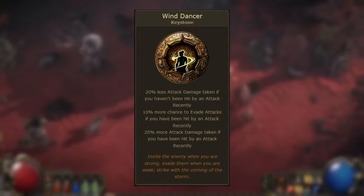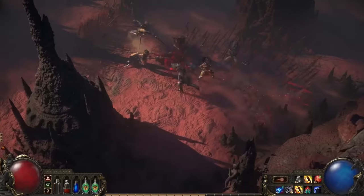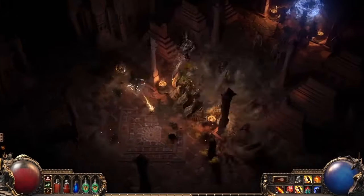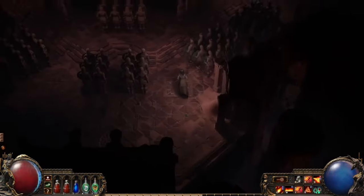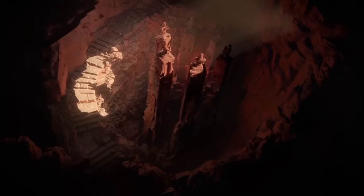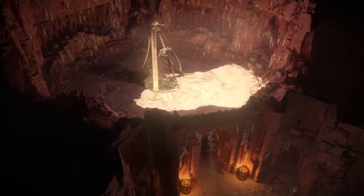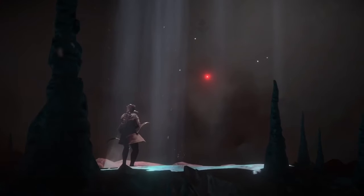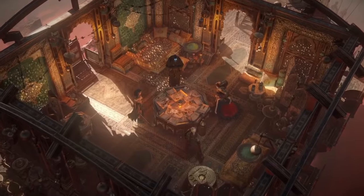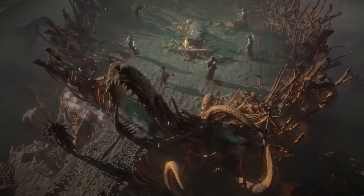So when should you use Wind Dancer? There are two main uses. The first is bossing, where you use the keystone purely for the less attack damage taken modifier — you may not have much evasion rating at all, but you're actively avoiding the boss's normal attacks to use the damage reduction to potentially tank a large hit like the Shaper Slam. The second, more common use case is on a character with high chance to evade attacks. The optimal setup is having 87% chance to evade against average monsters through the methods discussed — this gives you the best chance of avoiding the more attack damage taken downside, and the keystone becomes a very strong defensive option.